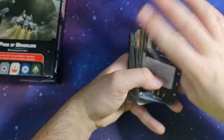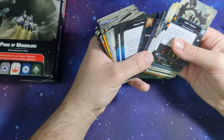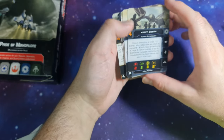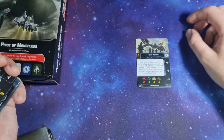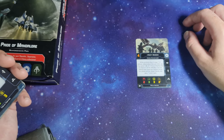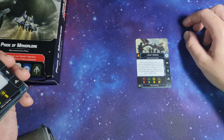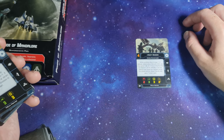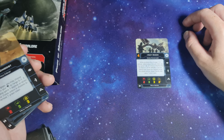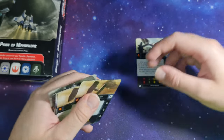Let's go through the pilot cards. Moff Gideon — Ruthless Remnant Leader, initiative 4. While an enemy ship at range 1 to 3 defends, before attack dice are rolled, you may spend 1 charge and choose a friendly ship at range 0 to 1 of the defender. If you do, defense dice cannot be modified during the attack, and the chosen friendly ship gains 1 strain token.